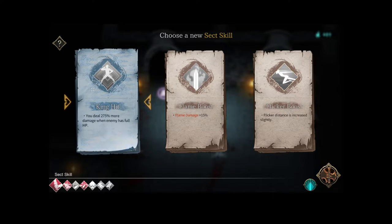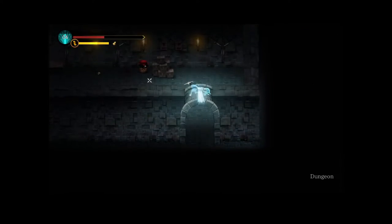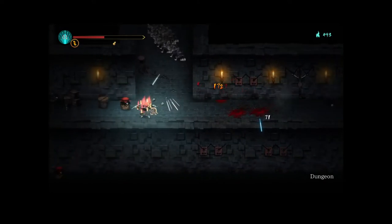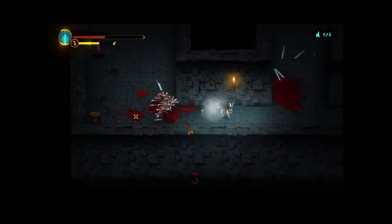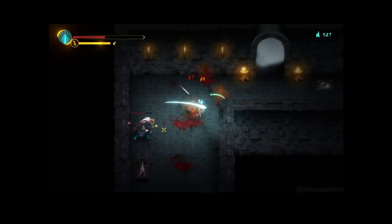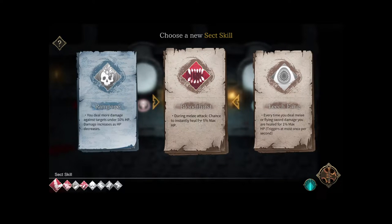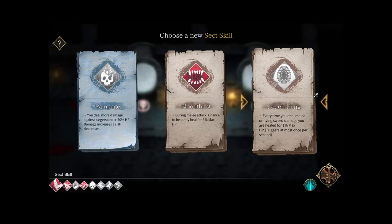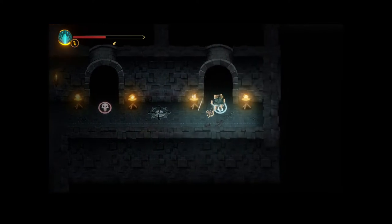You deal 275% more damage when an enemy has full HP — basically useless against bosses but pretty good against everything else. I'll take the increased flicker distance. We'll take the sect skill. I'm not sure I'm actually causing burning so I'm not sure I can heal off it. Oh thank god — we're going to take leech fang: every time you deal melee or flying sword damage, healed for 1% at most once per second. That's probably better.